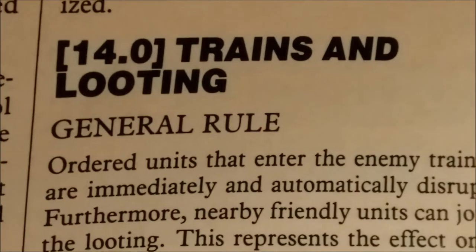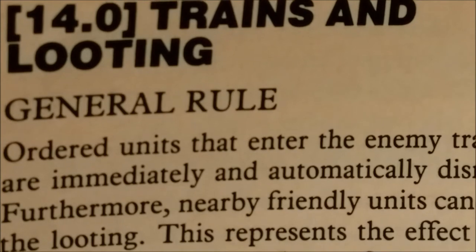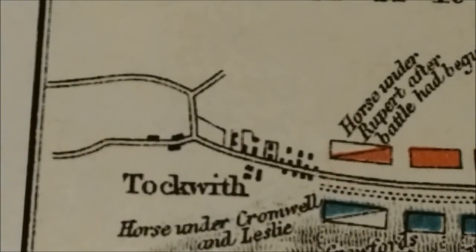We have How to Win. First we have Baggage Trains and Looting — certain units will be forced to loot each side's baggage train as they get close to it, and that will cause them to basically be out of the game for a while. Then we have How to Win, which is basically based on victory conditions. There's a short game which only lasts about eight turns — just kind of gets you right into the fight. And then we have nothing but charts and tables at the end.